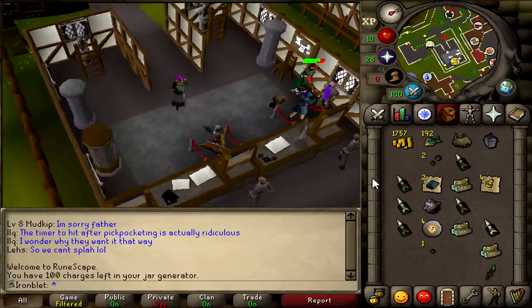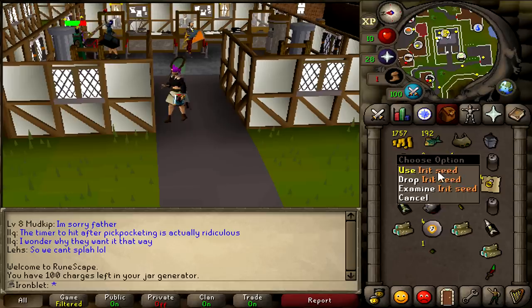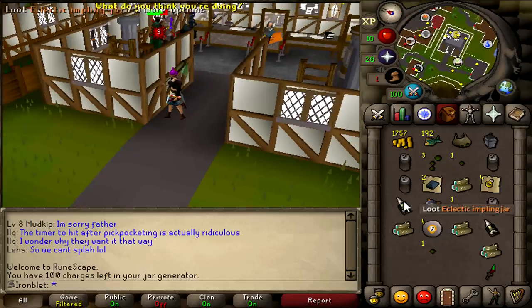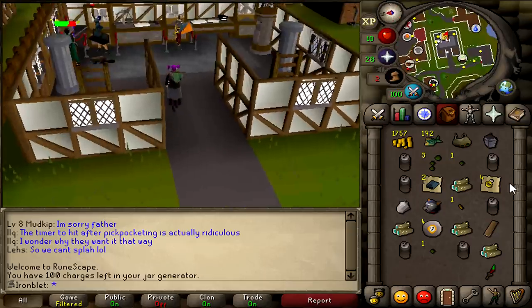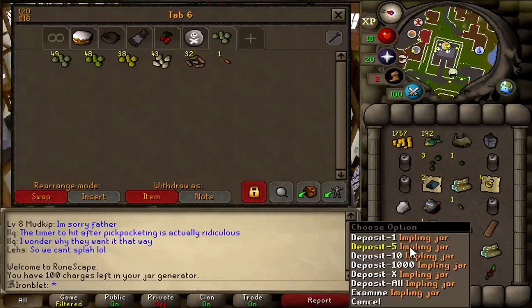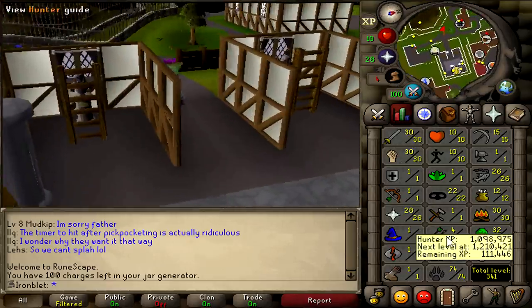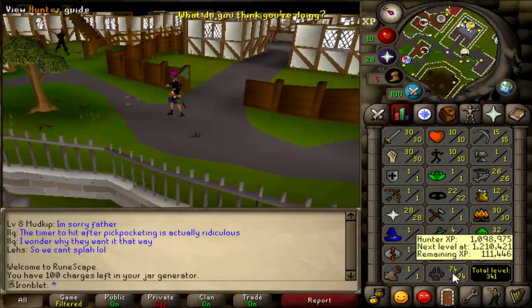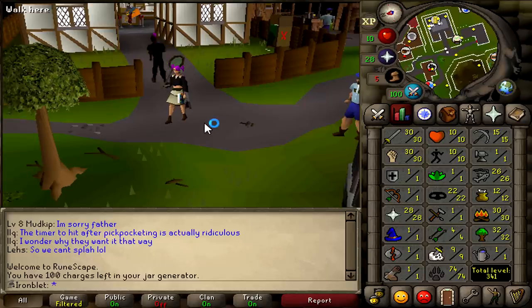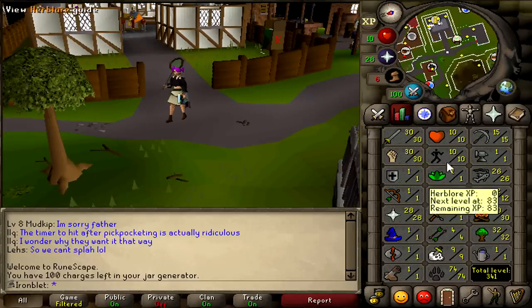I decided to stop a little bit after seeing those dragon implings. I'll loot the natures I had — three Irits, one Harralander, one Snapdragon from the Magpie, and an Eclectic which gives a diamond. Not bad. The deal is I can continue making money with Magpies and Ninjas, but considering I saw two dragons already — if I had 83 hunter, I could have grabbed them. So I'm going to bite the bullet and go get 83 hunter, which will make this video even crazier. We're going to get 83 before we go back and make the money.